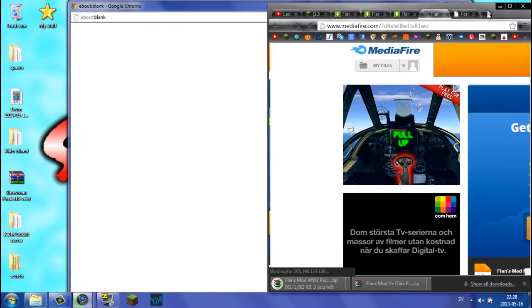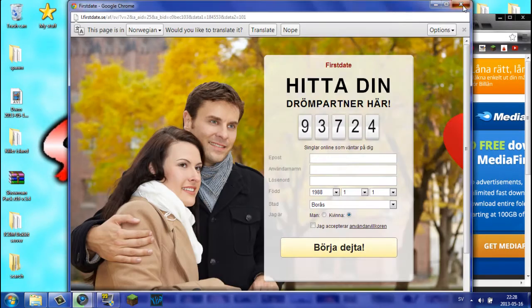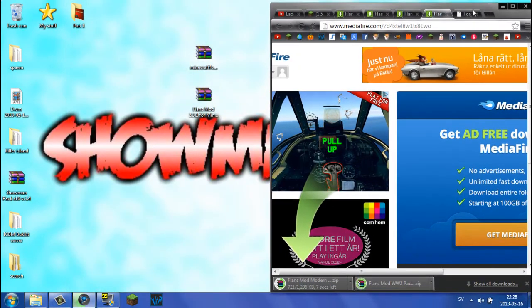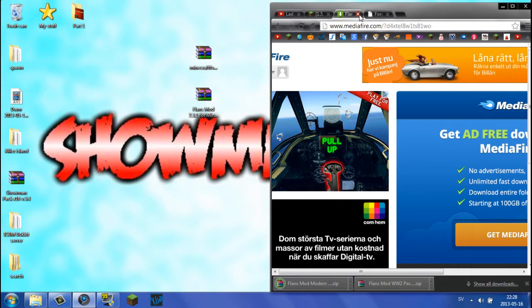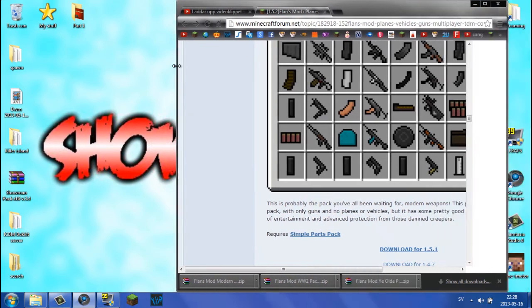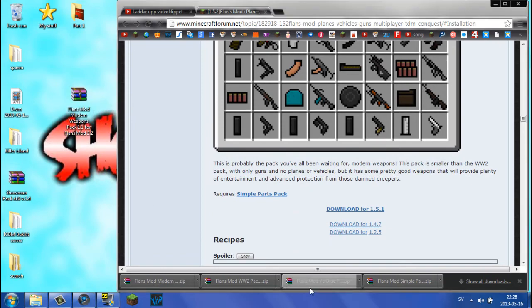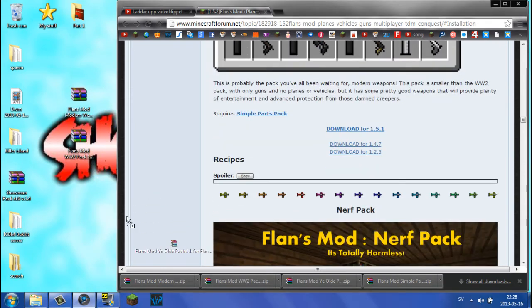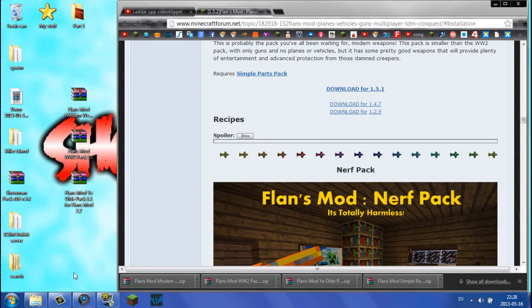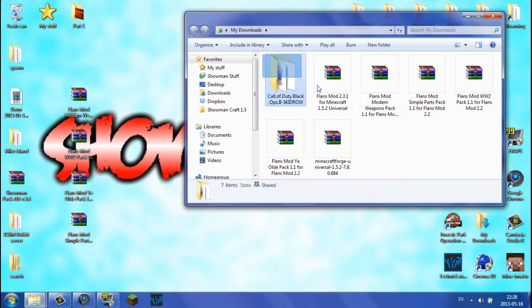Let me close these down. What you want to do is simply drag all these files out to your desktop, one by one. If you're using Internet Explorer, after downloading you may want to go to your downloads folder. As you can see, we now have all the files here.